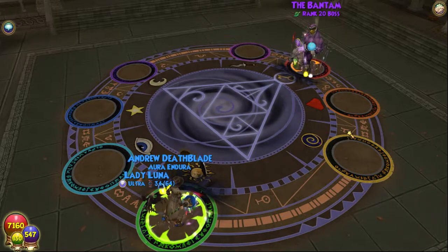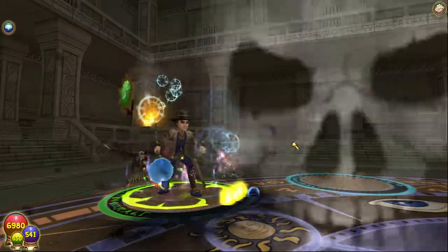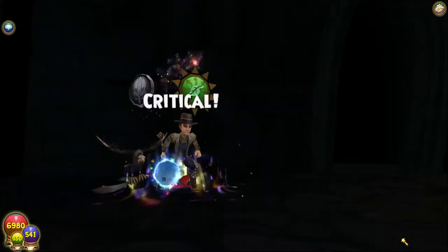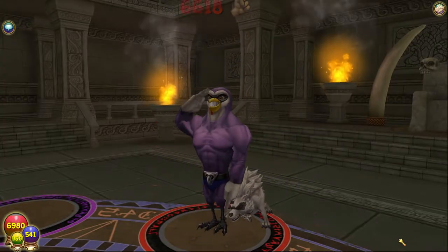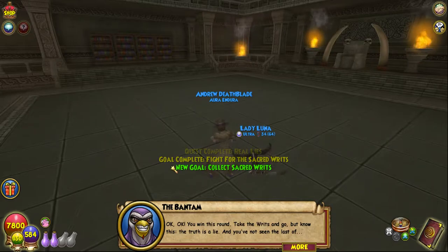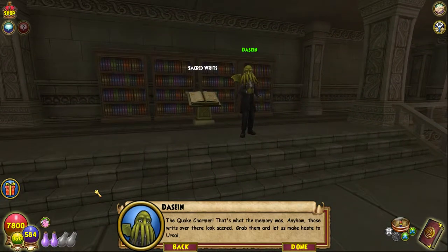I can target him — I didn't think I'd be allowed to. Very strange. I love this spell — actually one of my favorite death spells, so much better than the goblet spell. And he's dead! 'Okay you win this round — take the writs and go. But know this, the truth is a lie and you've not seen the last of the Bantam.' The quake charmer — that's what the memory was. 'Those writs over there look sacred — grab them and let us make haste to Ursai.'